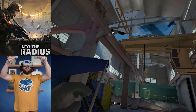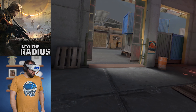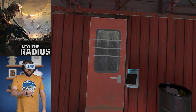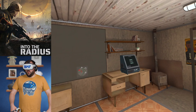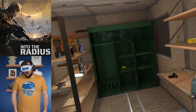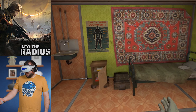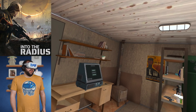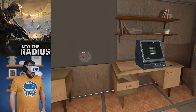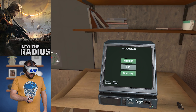Here we are, this is Into the Radius. Before we actually go out into the Radius and I show you the game world, I wanted to show you the main hub home area first. This is your sleeping quarters. This is where you'll get missions, where you'll stack all your stuff and stock up your inventory. This is where you'll fix and clean your weapons. You can go to sleep here. This is pretty much where you're going to start every single time you jump into the game, unless you save it outside of your hub area. This is your mission computer here.